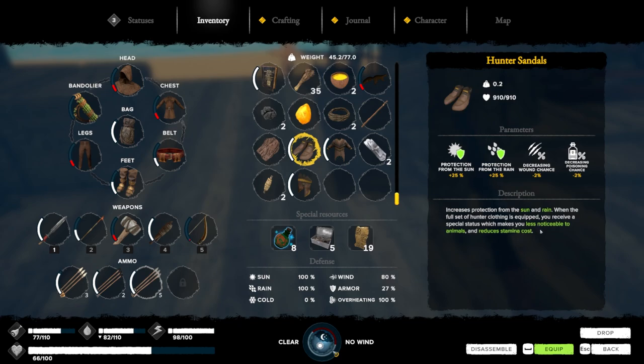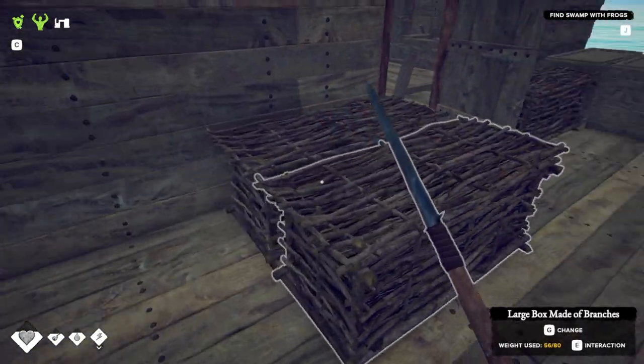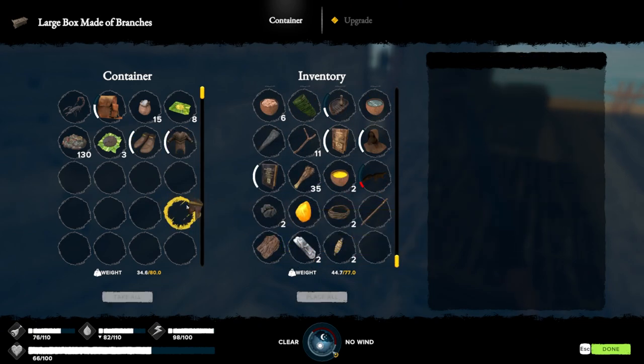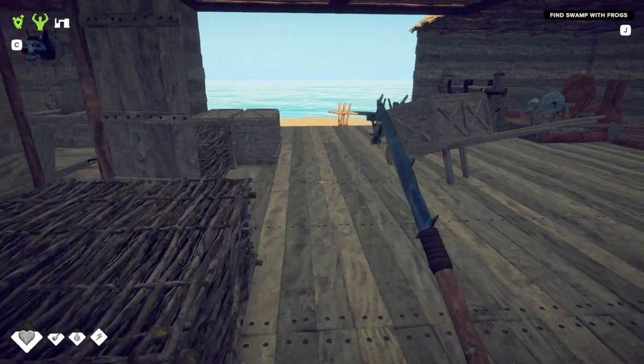Linen — from flax. Sun, rain, heat, wind, cold — gives seven armor units. That's the armor I want, not this one. I guess the hunter set is good for the effect of being less noticeable to animals and reduced stamina cost, but I don't think it's something I would use normally.